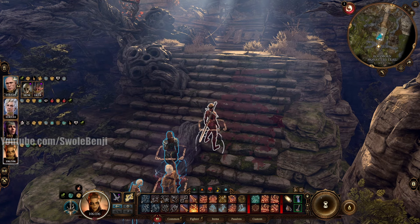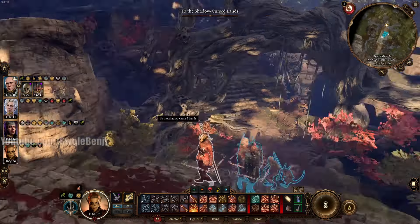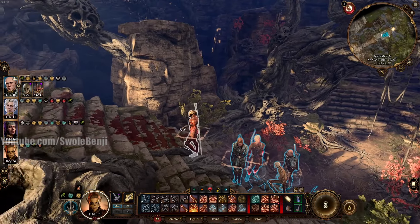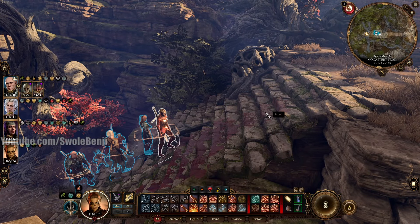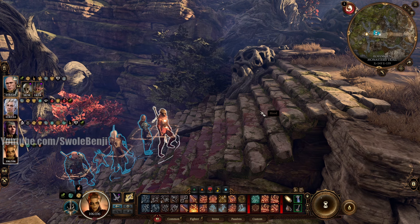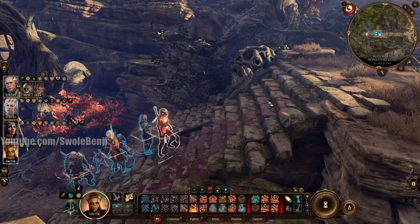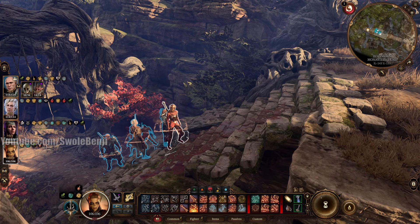Let's go over items. Also, if you are wondering, we will be replacing Lae'zel in Act 2 with Minthara. Minthara is vastly superior for DPS. But if you really like Lae'zel just storyline-wise, you can take a small DPS and functionality loss — there's a self-heal mechanic that'll be explained in the Act 2 video. Technically, statistically, she is the worse choice over Minthara for this build.